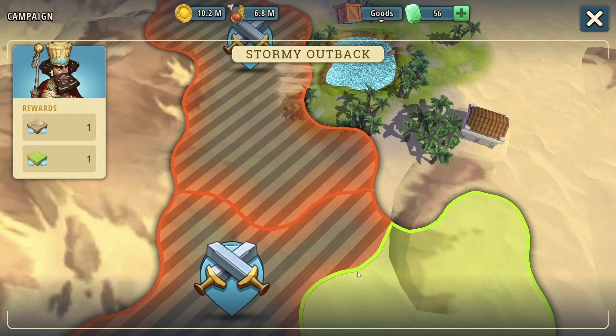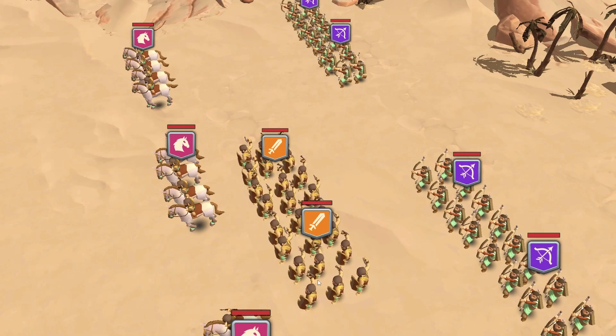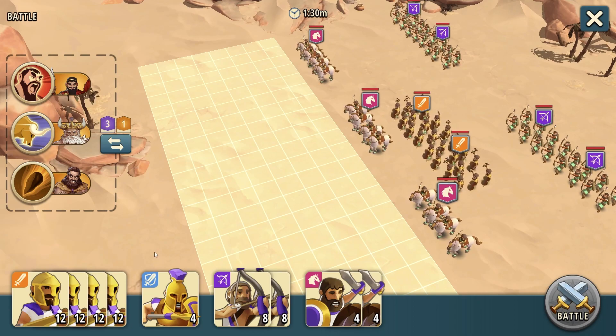3,500 Egyptian coins for that battle. The next battle for Stormy Outback is on the bottom left. The main downside of heavy infantry is their 45-minute replenishment time. I don't know why it has to be so long, but it's an insanely large amount of time to replenish a single unit.